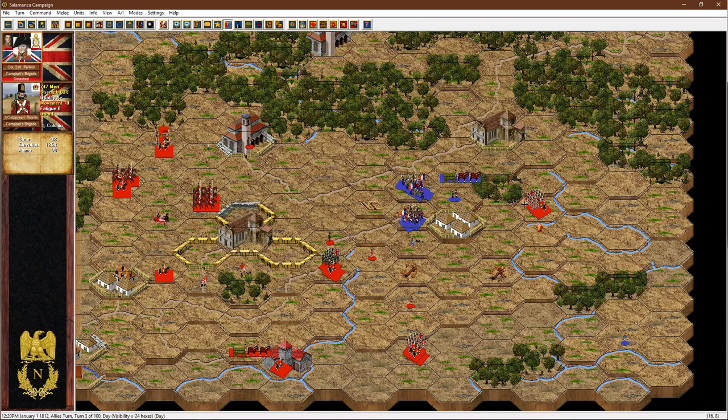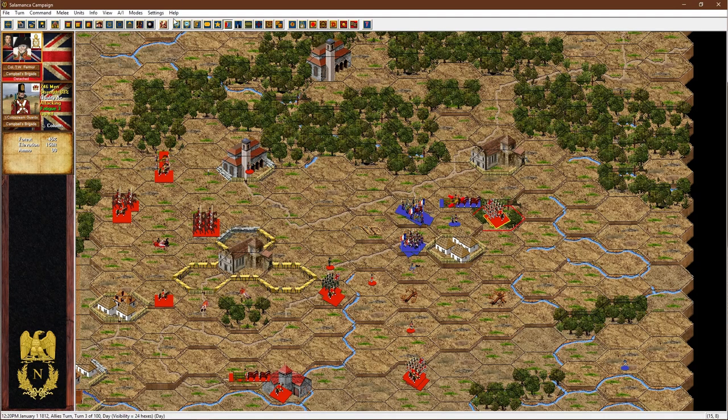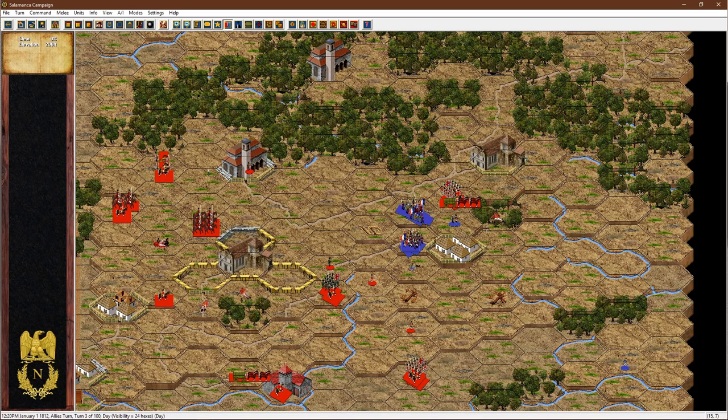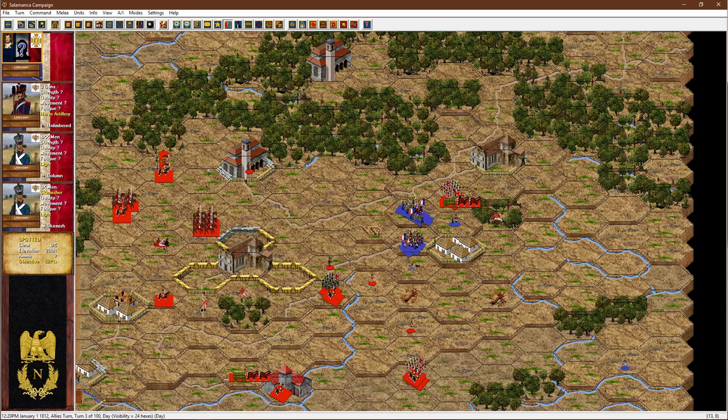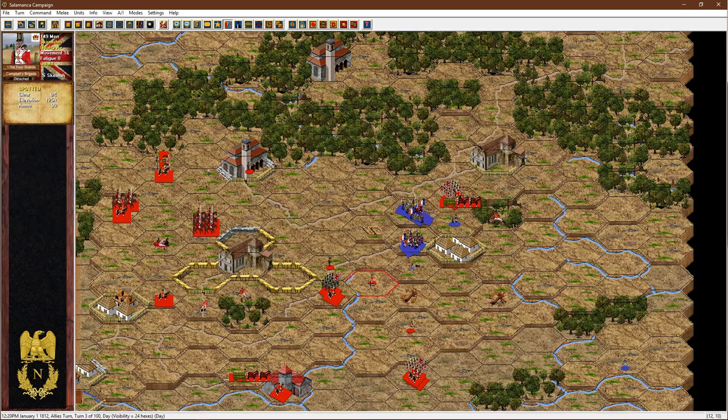I bring these troops up — enough movement points to get there. We melee as we would with anything else; supply wagons have a combat rating of zero. We resolve the melee and we've overrun that supply wagon. Now, because it's horse artillery and they still have men there, it was a risk-reward thing — they could easily bring those guns to bear on these Coldstream Guards with all their infantry and cause us problems, potentially winning the supply wagon back. So it was a risk versus reward decision.